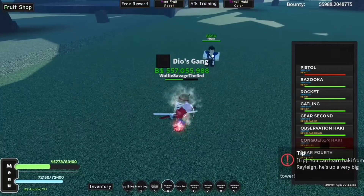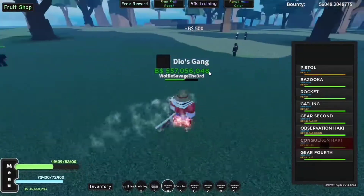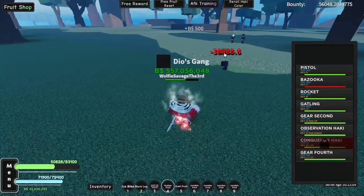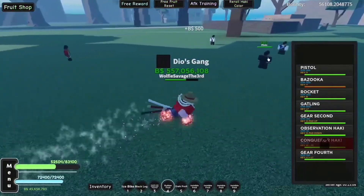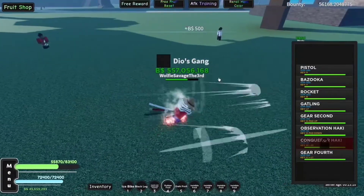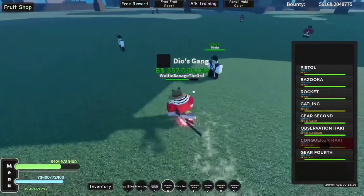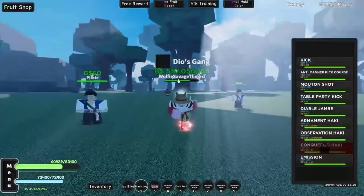Now here's what Hockey looks like in Gear 2nd. With Pistol, if I can land it correctly, it does about 38k - so you get like 10k more, which is a lot of damage. Same with Bazooka. Gatling goes from 1.5k to 6.5k, which is a very big upgrade in damage. Rocket doesn't change much at all.